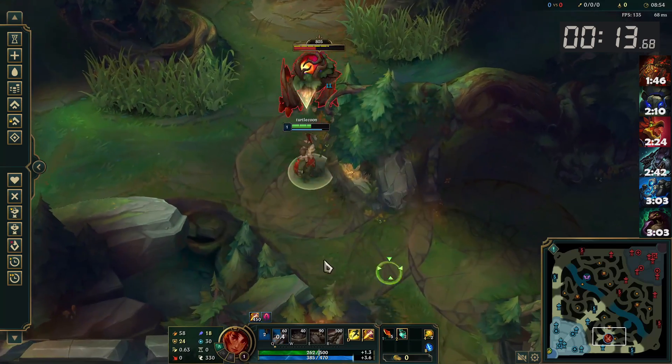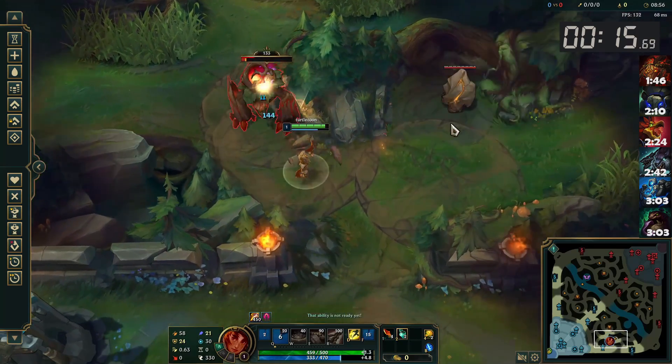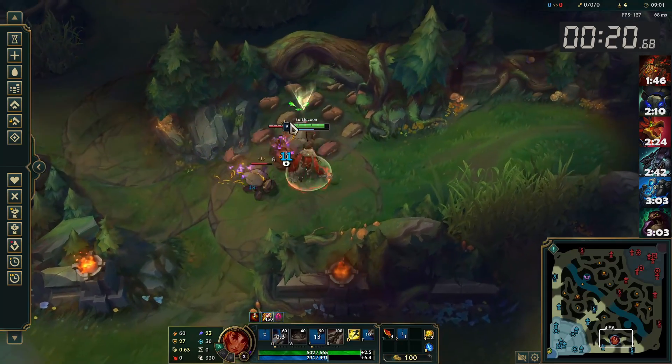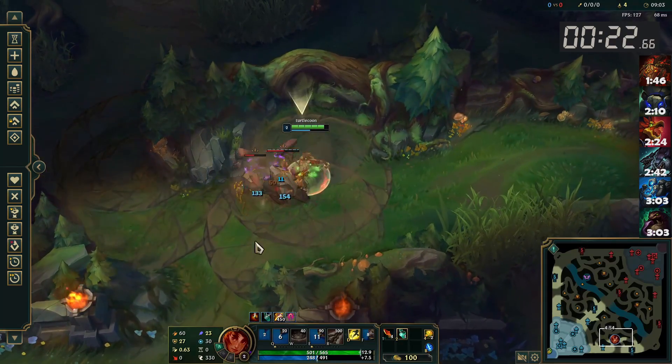Just to clarify, I only had one prepped worked ground in this clear, which I used on my very first Q. The rest of the worked ground that you see is just a visual bug in practice tool, so just pretend that it doesn't exist.